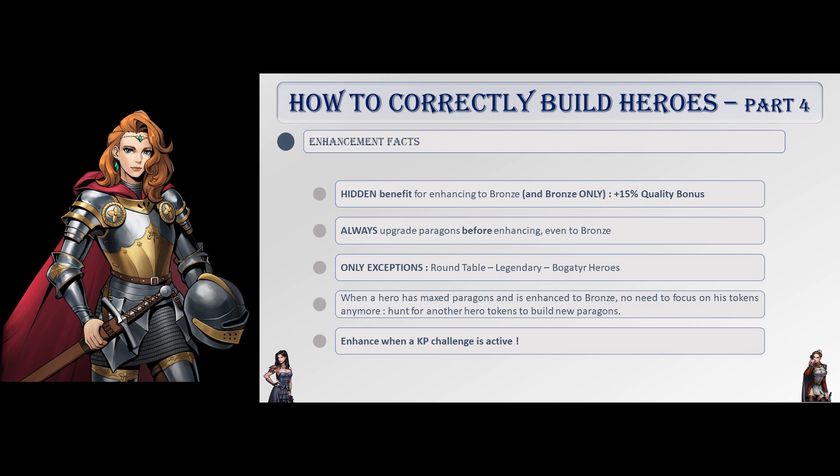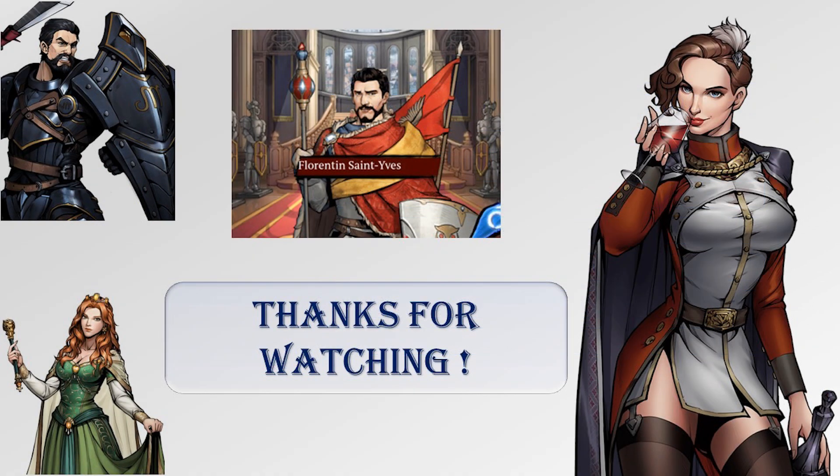After having maxed a hero's paragons and enhanced them to bronze, there is no more need to actively hunt for their tokens — you can move on to build other heroes. Enhancing grants a good kingdom power boost, so try to do so while a kingdom power challenge is active for maximum benefits. That wraps up the fourth part of this series. In the next and final episode, we will cover maiden bonding, beasts, and equipment. Thank you for watching, and I'll see you next time!